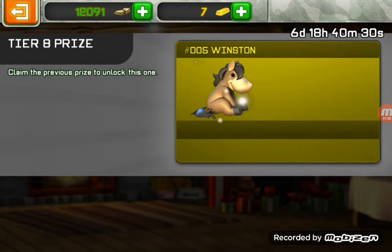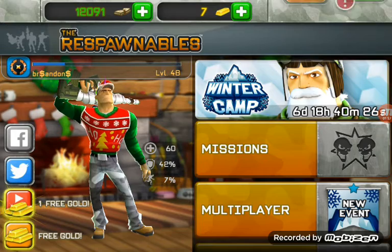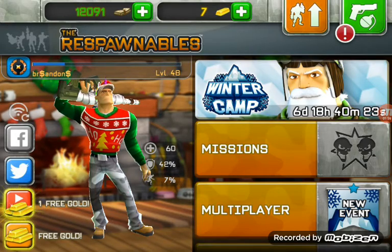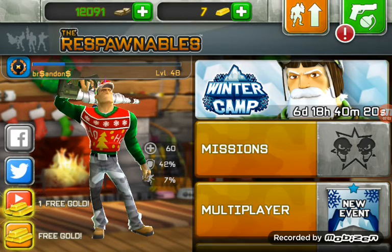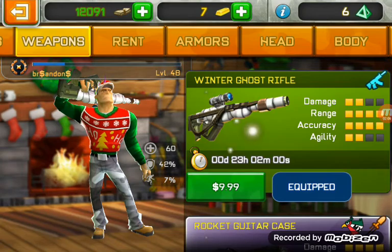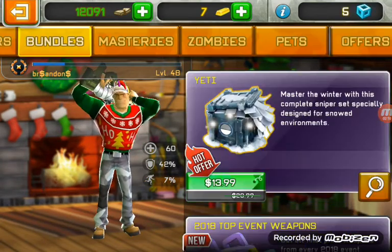And then the last tier, tier eight — it's a pet. I'm already swagging out. So we're gonna go get another pet. They have an intersection for the pet — $9.99 or $10. This pet is $5.99. But if you really want this pet, it's $300 gold, $5.99, $300 gold, or $0.99.